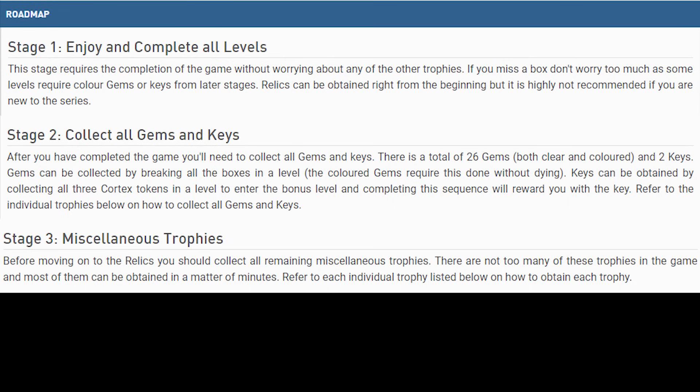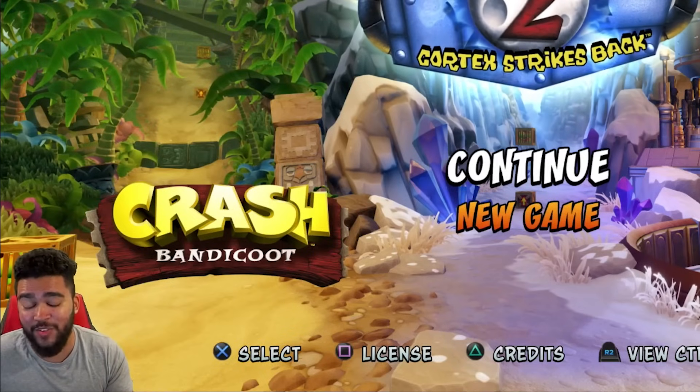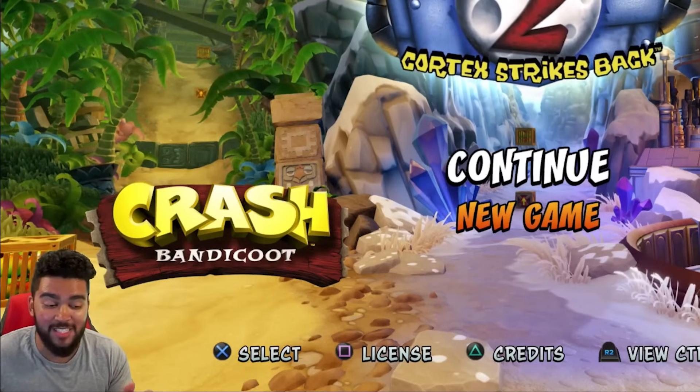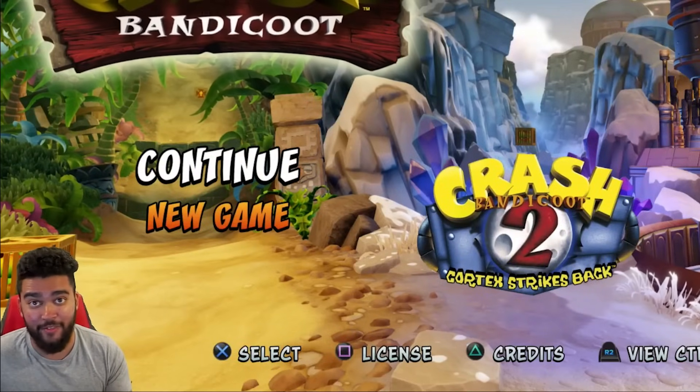Step three is miscellaneous trophies, and those really aren't too difficult either. Some of them are just spinning an enemy into another enemy or dying a certain way — you kind of get these accidentally while just playing through the game. There's one I had to actually go for, and that was Coco Spin defeating five enemies, but that really was not too difficult. And then stage four is the reason why getting Platinum on Crash Bandicoot was one of the hardest things I have done so far in my life, and that's no joke.